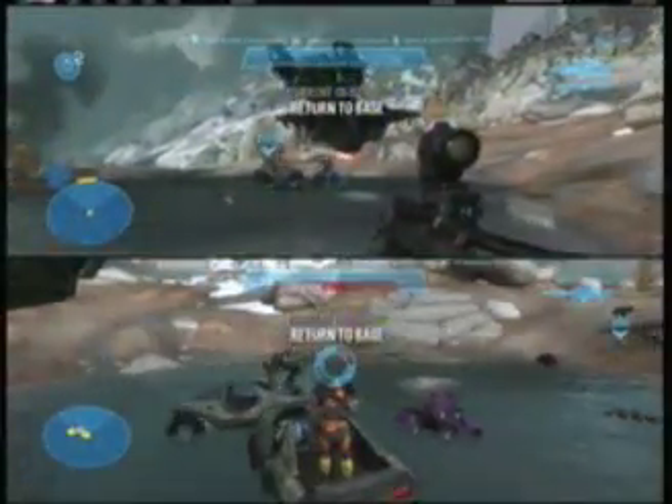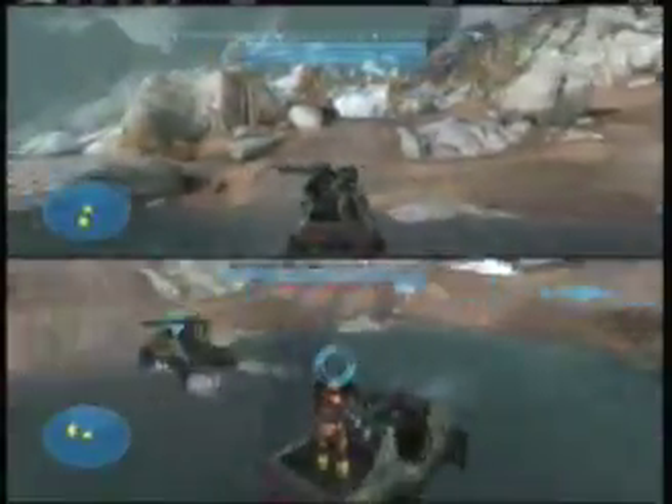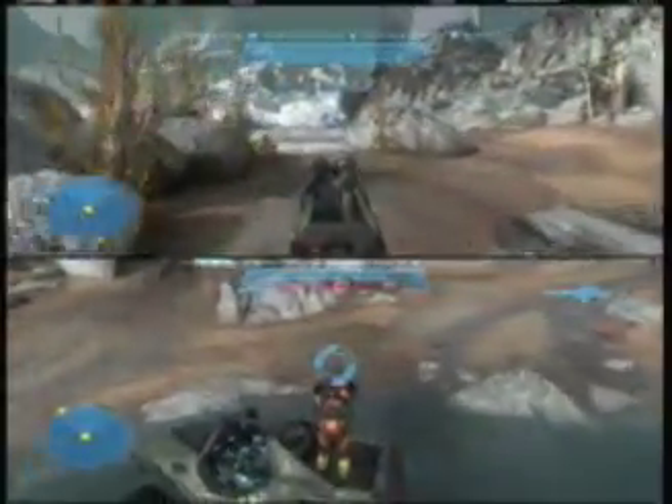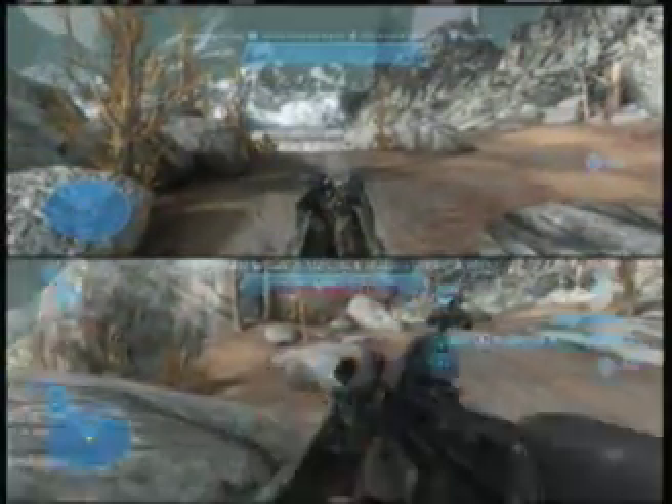Okay, now we need to return to base. There's another Warthog. You guys just stay there — you get in your turret and I'll get mine. You gotta have your Warthog and you've got your Warthog. Starkiller's in a different one. You might want to drive — get in the driver's seat.